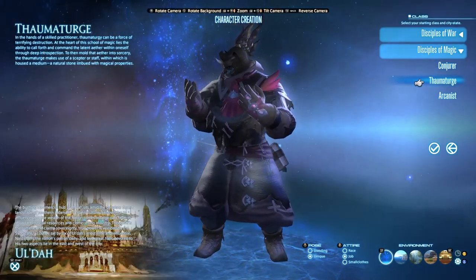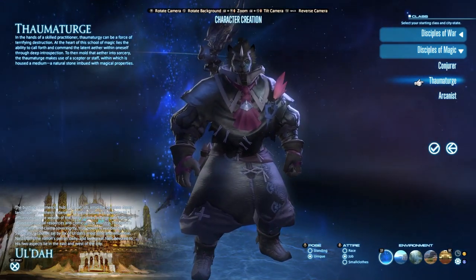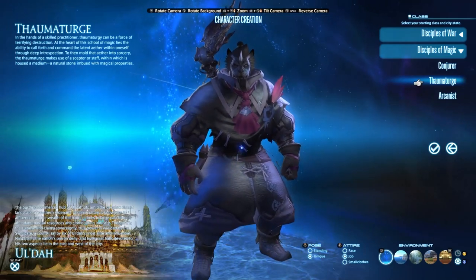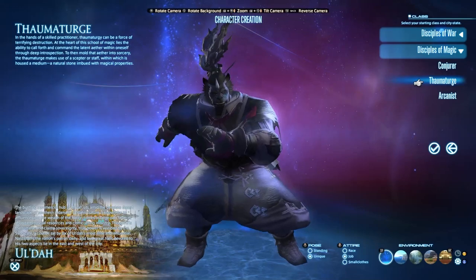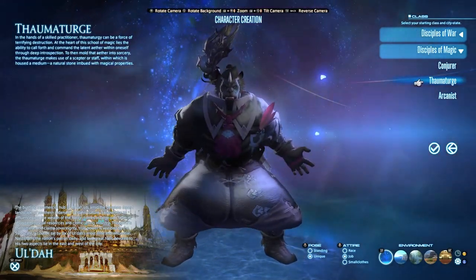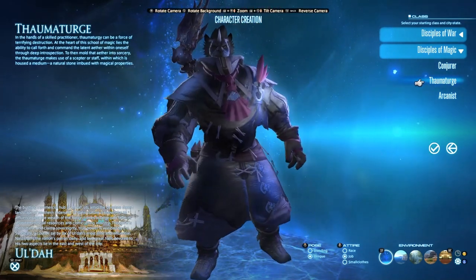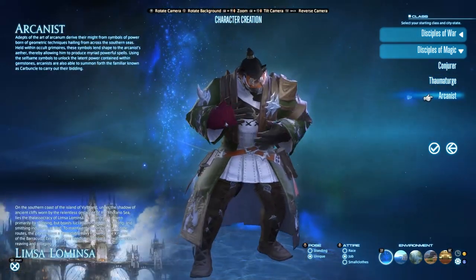Thaumaturge becomes Black Mage — the caster who blows things up with fire, ice, and lightning magic. Very classic Final Fantasy, and Black Mages here are no slouch. Right now Black Mage is my favorite caster personally. There's some complexity that builds as you get into the 60s and higher, but with enough practice you'll master it and put out a ton of damage. You'll see some big numbers, so do not ignore it if you like casters.